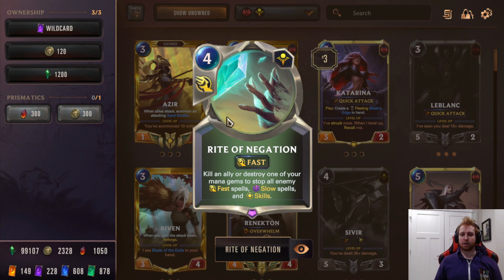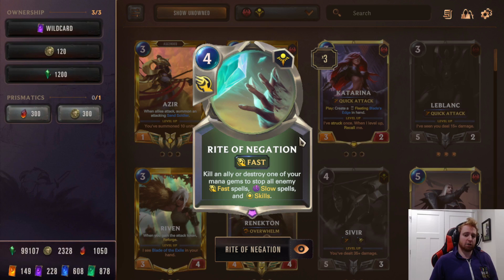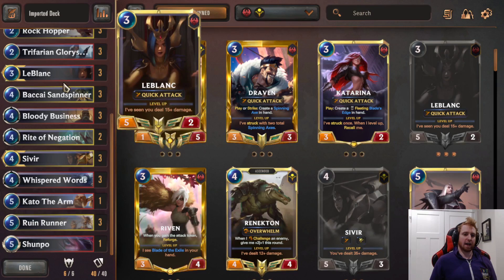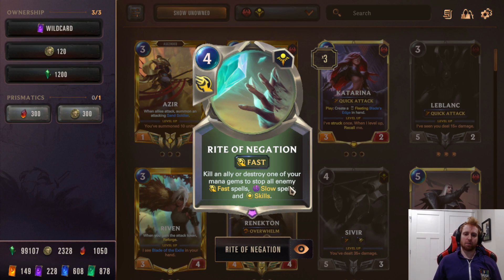Next is Rave Negation. This card is phenomenal — it's basically Deny. It stops the whole stack, and the fact that this deck in Shurima has access to a Deny effect is pretty strong. A deck with beefy Spell Shield units means opponents can't deal with them through units, and then you have negation stopping whatever they try. Kill an ally or destroy one of your mana gems to stop all enemy fast, slow spells and skills. Be careful — if they respond by killing the ally you're targeting with a Mystic Shot, Rave Negation fizzles. Usually safer to destroy one of your own mana gems.